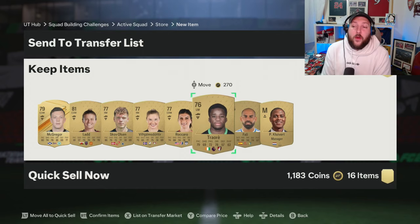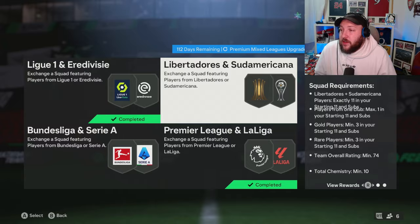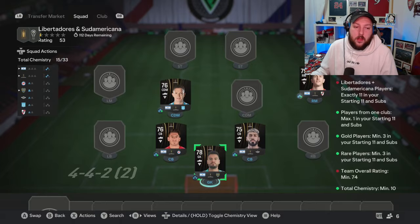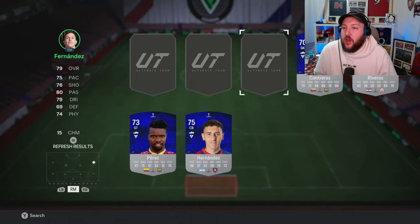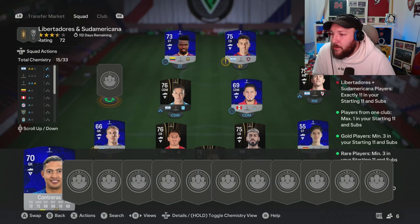With your untradable pack — for example the Libertadores and Sudamericana — the untradable pack you're going to have to keep, but there are things you can do with it. Let me complete the Libertadores one quickly. We've got the chemistry and the rating, so we can move over to the Sudamericana and set it to low. With Libertadores players, you're going to have a lot of the same club or team, so make sure players are from separate teams. Put in your gold. We've got a player from the same team — not a problem — put in the other Libertadores or Sudamericana player and that one has been completed as well.